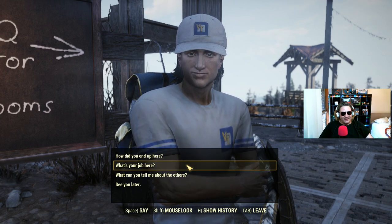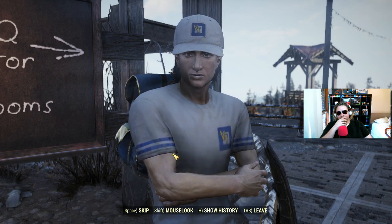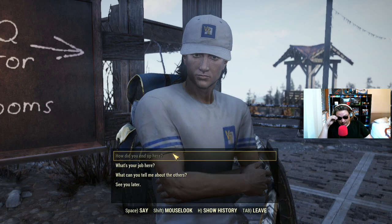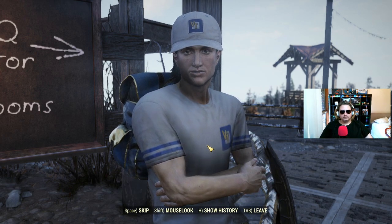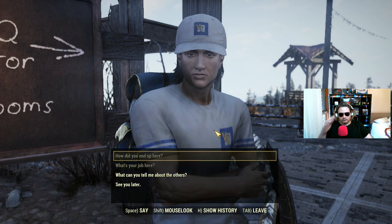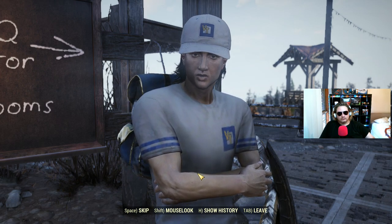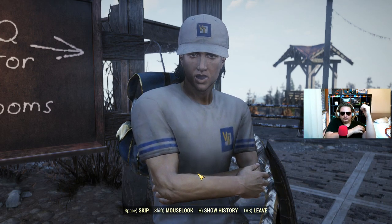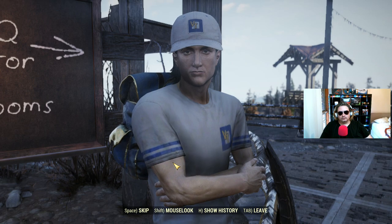How did you end up here? Oh, you're a vault dweller. What's your job here? A little bit of that. Whatever needs doing. The ward says he's still trying to figure out what I'm best at. What can you tell me about the others? The ward's in charge out here. Well, he'll say he ain't, but he is. Of course he reports to the page for the big stuff. But when he points, they all jump. I reckon it's because he always puts foundation ahead of himself.